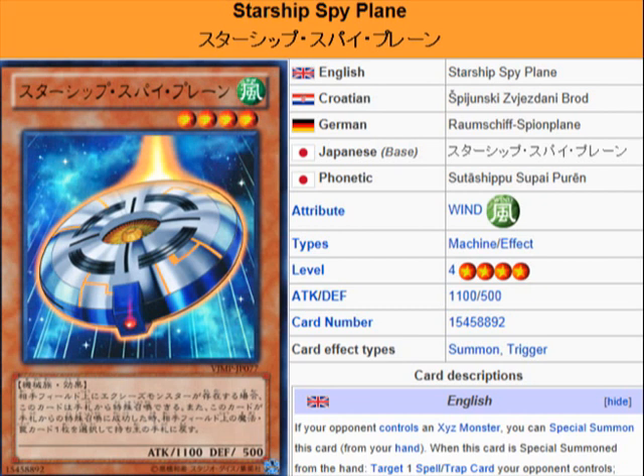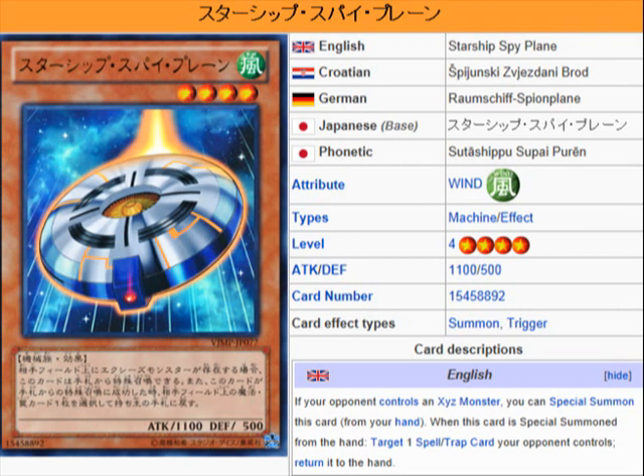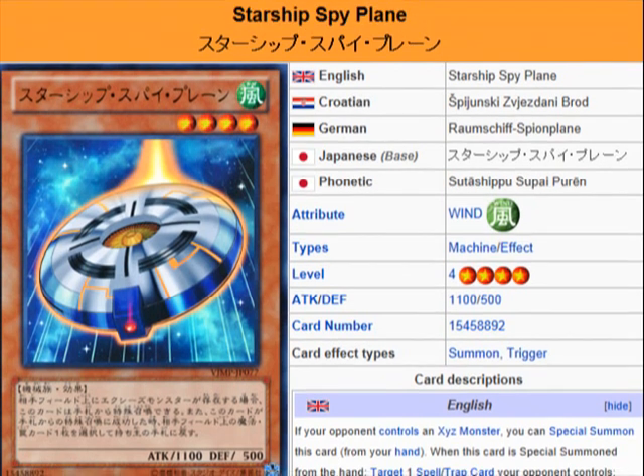This is Starship Spyplane. It looks like one big battleship or whatever, but that's neither here nor there. It's a Wind Machine Effect Monster, Level 4, Attack 1100, Defense 500. If your opponent controls an Exceed monster, you can Special Summon this card from your hand. When this card is Special Summoned from the hand, target one spell or trap card your opponent controls and return it to the hand.